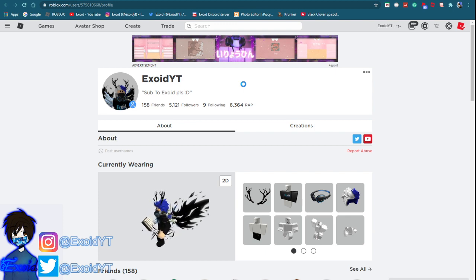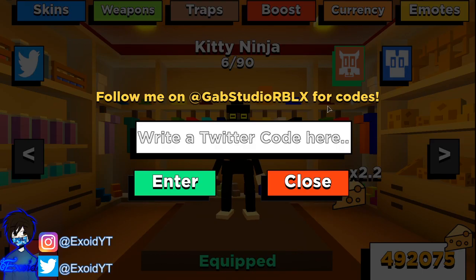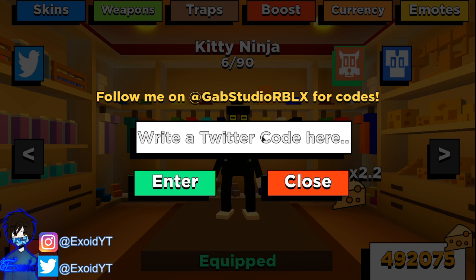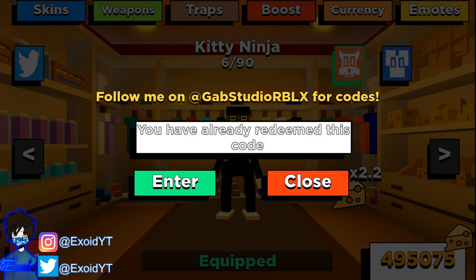Anyways, it's a little late so I'm just going to quickly show you guys the codes and that's going to be the video. The first code is 'fancy' — redeem code fancy, redeemed. We got a bunch of cheese. After that it is 'kitty happy dance.' Feel free to pause the video if you guys need to.